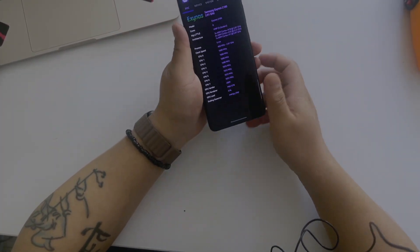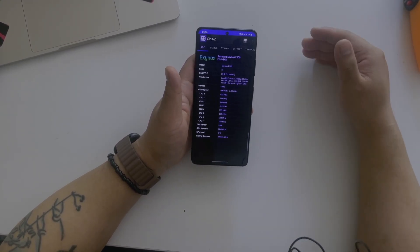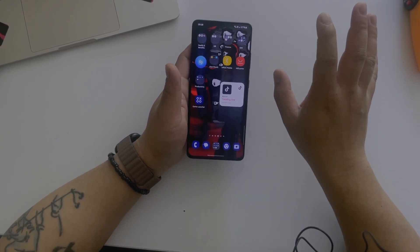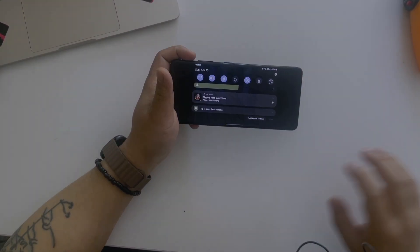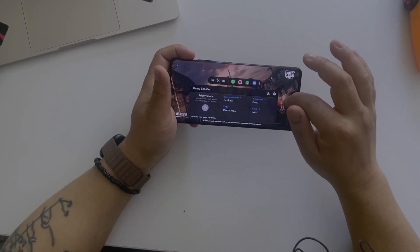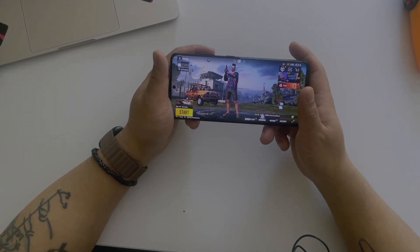It has the Samsung Exynos 2100 chipset — it was an improved Exynos chipset in my opinion. I used the S21 before; it was a cool device with many updates. I'm going to check the S21 PUBG Mobile gaming to see if any improvements have been made. I'm not using any third-party application to turn off the game booster or game optimizing services — it's just neutral. I haven't even downloaded game plugins or anything to tune this device.